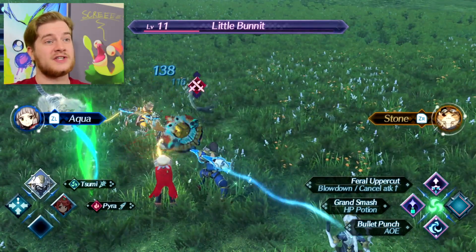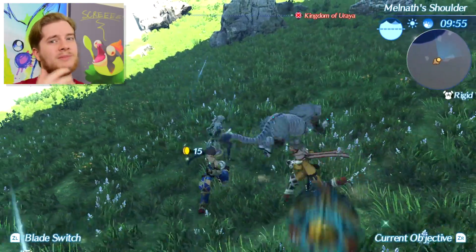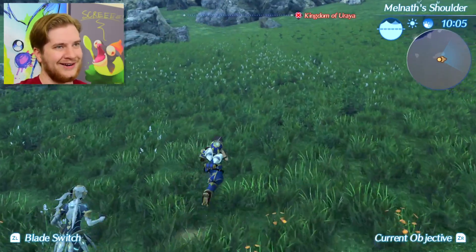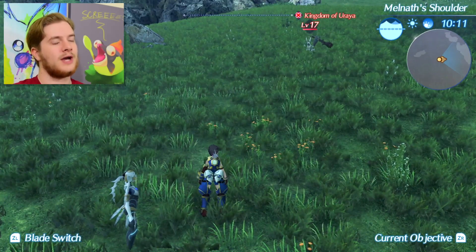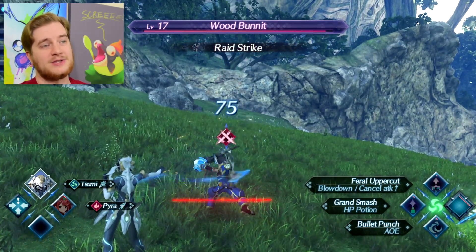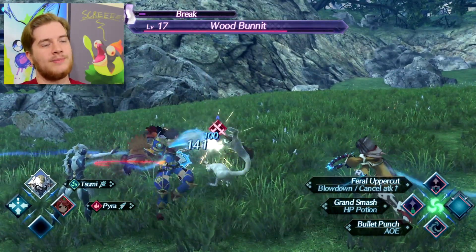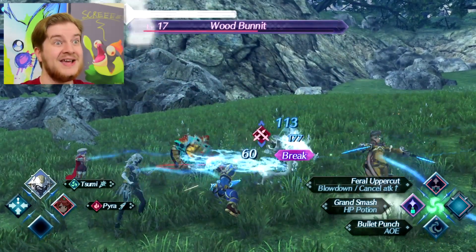That's pretty much the size of it. You'll see various status effects like break and topple — break is pretty basic, but some lead into others. For example, if you break an enemy before the break meter depletes entirely, and then use topple on them, they will be stunned for a good period of time, which is really useful. The game is fairly good at teaching you all of these things, and the best way to learn is to just get stuck in. If you're concerned about the combat being too complicated, don't worry — it's drip-fed to you, and it's a hell of a lot more straightforward than the previous Xenoblade games.